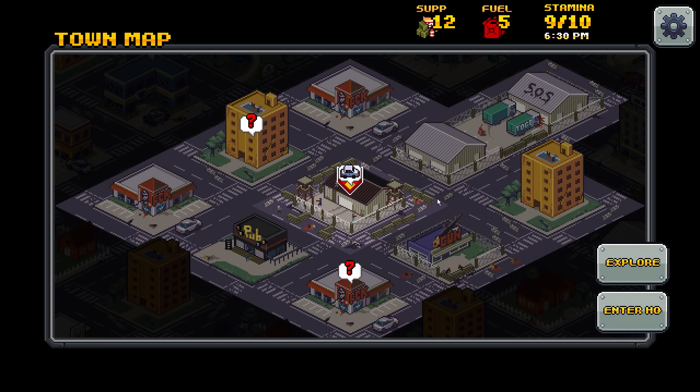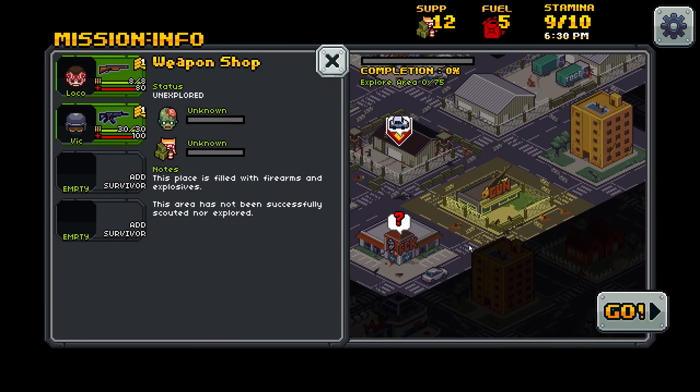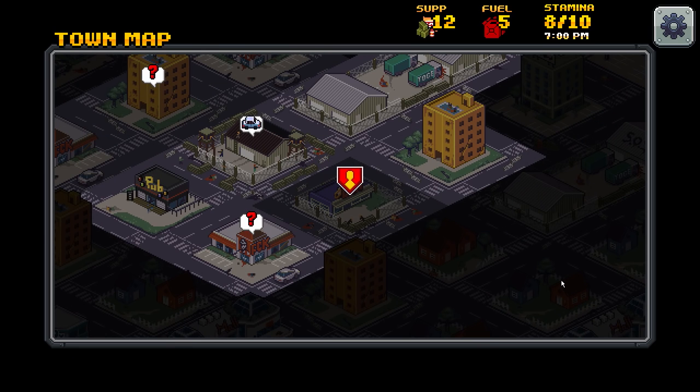On the upside, you guys left me a lot of good tips and advice, which we'll actually cover here pretty soon. Right now we have two missions with question marks - it's either a survivor, human enemies, or boss zombies. Both of the last two are terrible for us early in the game. I think for now we ignore the question marks until we're a bit more sturdy. We'll probably go to the gun shop or maybe the SOS sign over here. Yeah, let's go to the gun shop. More guns is always a good thing, right?